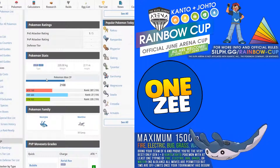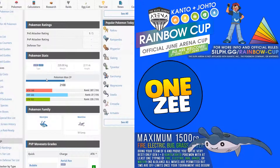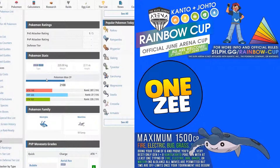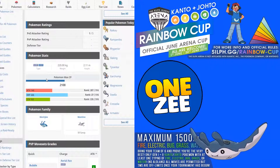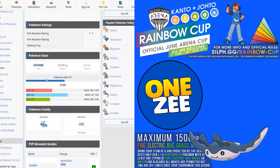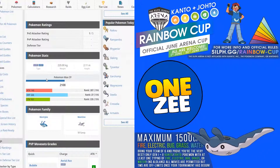Let's have a look at Mantine's Pokemon stats. At max CP, Mantine is 2108 CP when it maxes out. For its rankings: attack stat is 287 out of 516, defense stat is quite high at 27 out of 516 — one of the best reasons to bring Mantine into the Rainbow Cup — and stamina is 235 out of 516.